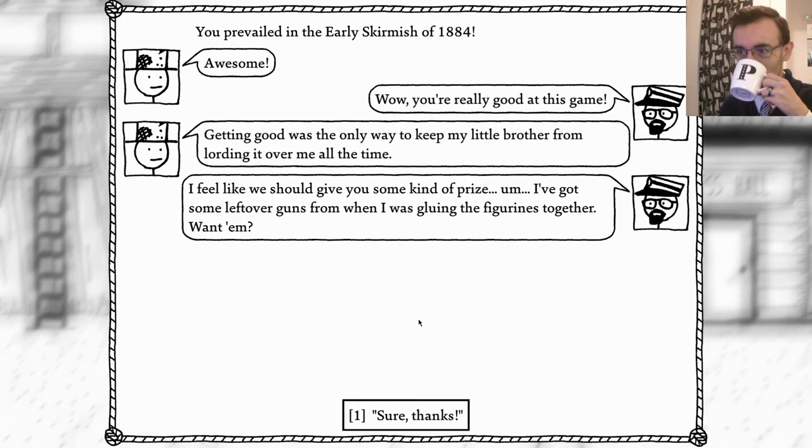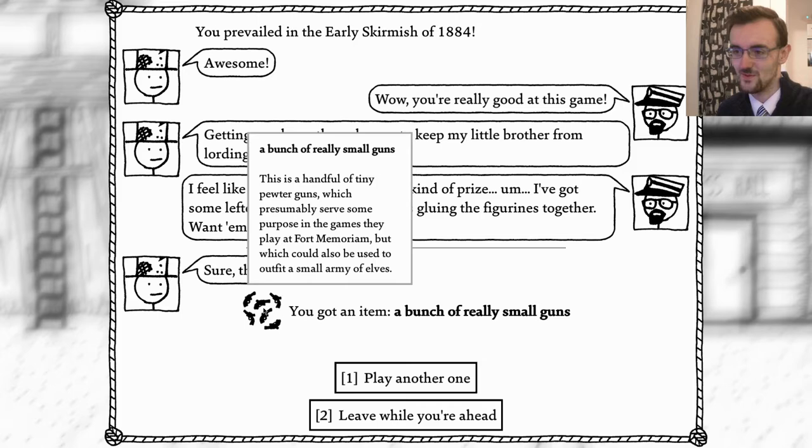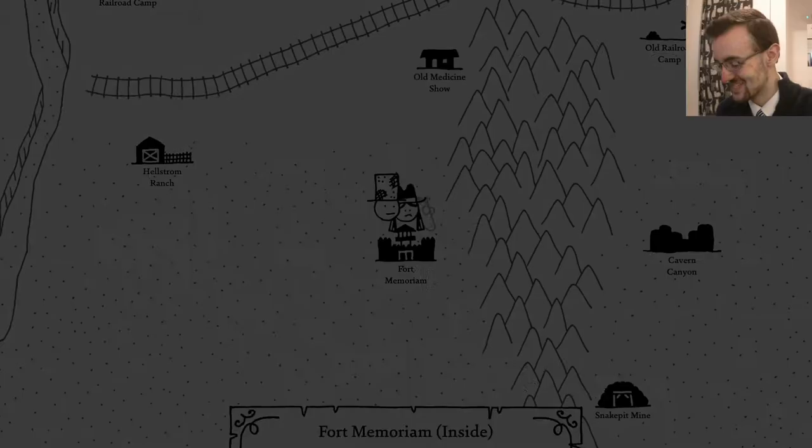Getting good was the only way to keep my little brother from lording it over me all the time. I feel like we should give you some sort of prize - I've got some leftover guns from when I was cleaning the figurines together, you want those? Plastic guns? A bunch of really small guns. This handful of tiny pewter guns is presumably served some sort of purpose at Fort Memoriam but could also be used to outfit a small army of elves. What a waste of my life - I presume those will come in handy for something at some point, but I'd frankly dread to think what.